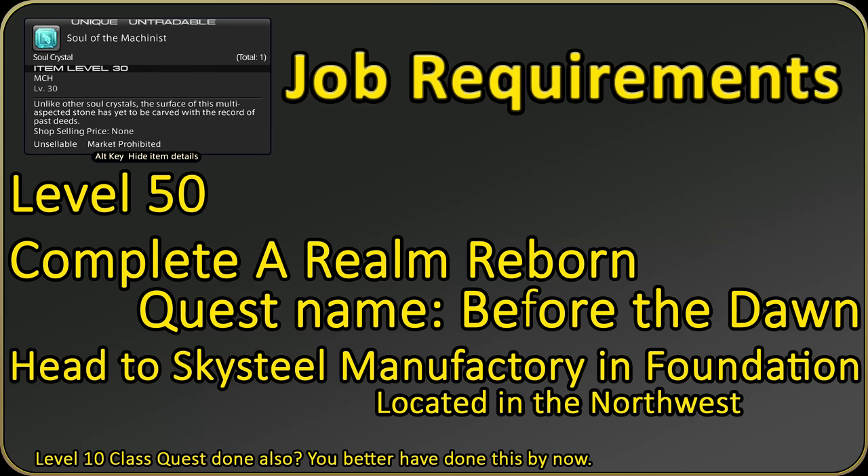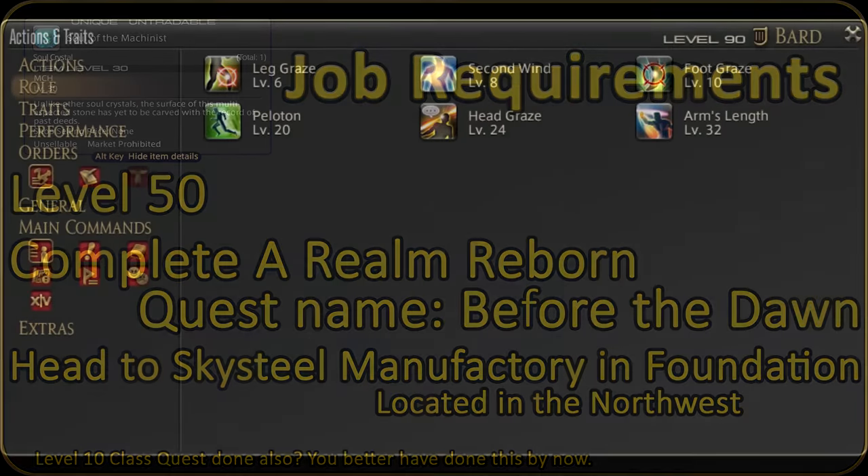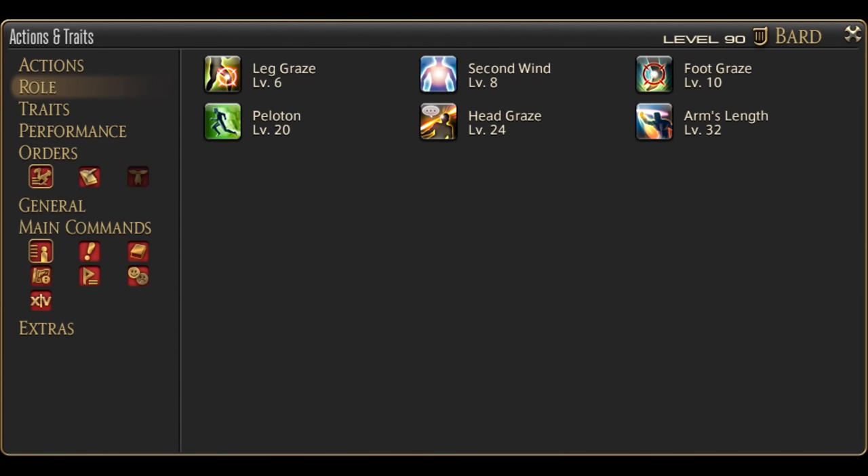We start at level 30 with a couple of skills already. This includes almost all of our role actions. The only role action we do not start with is Arm's Length, and you will get that in two levels. Some of these are better than others and will be extremely important tools going forward. Linked in the corner and in the description is a guide specifically for these role actions.